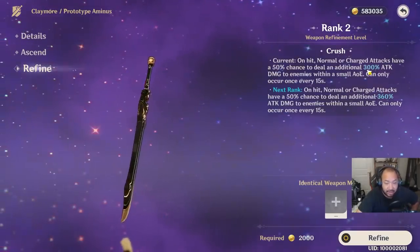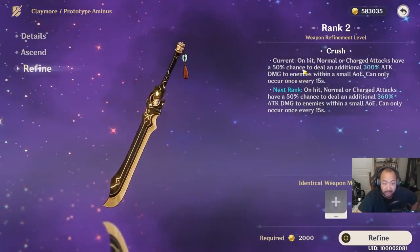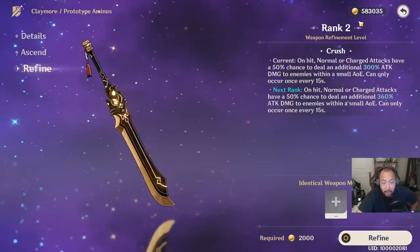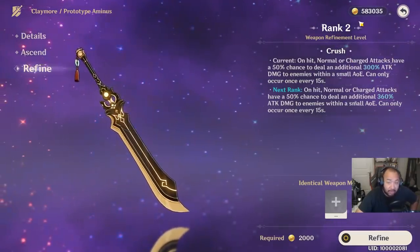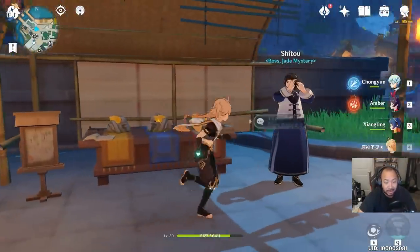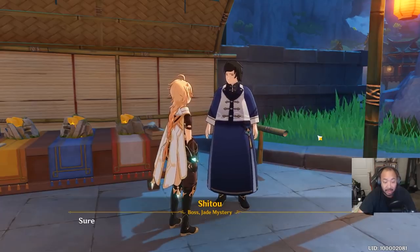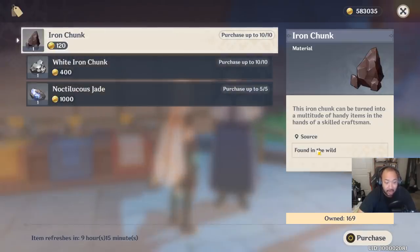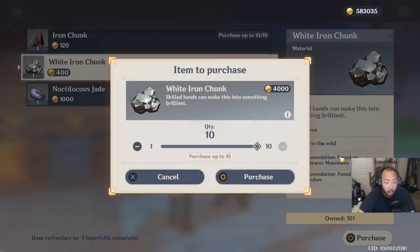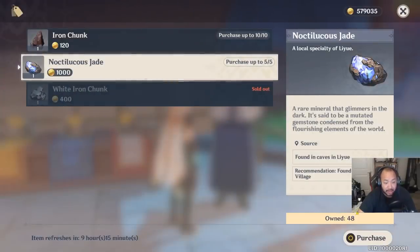Any of the blue text you see in the weapon description will go up — for example, an additional 300 attack damage goes up to 360 with refinement. Any way you can get dupes and craft them makes your life a lot easier. To craft them you'll need some materials, and Shito here is one of the characters that actually sells ore on a daily basis. If you're having trouble finding ore, you can buy ore directly from him — this is so useful.